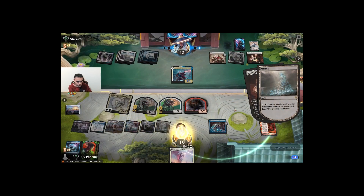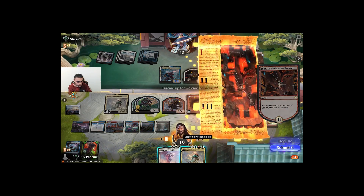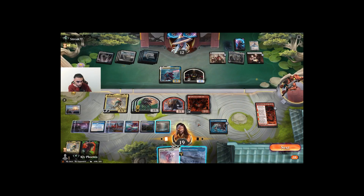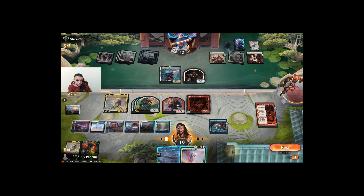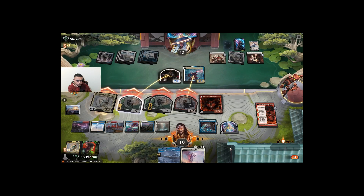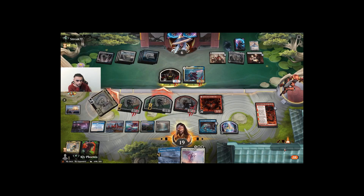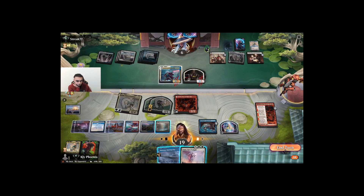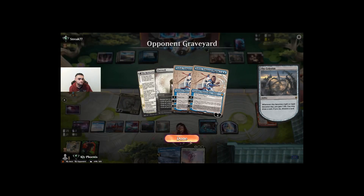Let's just prep — put some poison counters on them so we can do the thing. I don't know if I need another Hinata here. Oh, this is pretty good. I think we need to go for it here — it can act as protection for our Hinata. They're at seven at the moment and we have a Myricks. Let's see what happens.